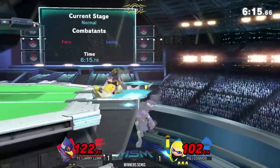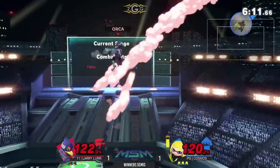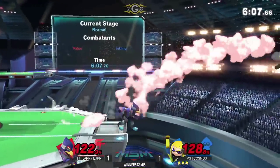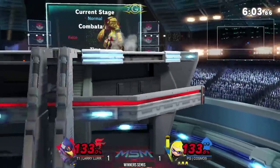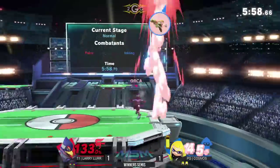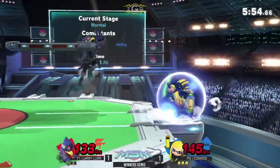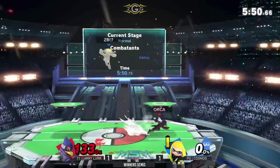Gets the down-tilt, pushes him off, but the illusion actually clanking with the splat bomb — definitely going to thank God for that one. That one's new to me, I wouldn't have expected that. Bringing in the get-up attack, he tries to go low and misses the tech — that still will make him come back. Up-tilt to up-air, really leaning on any conversion Larry needs to find the stock. And there we go — gets caught jumping, and that fair is going to take off his first stock. Let's see if Larry is going to be able to answer back.